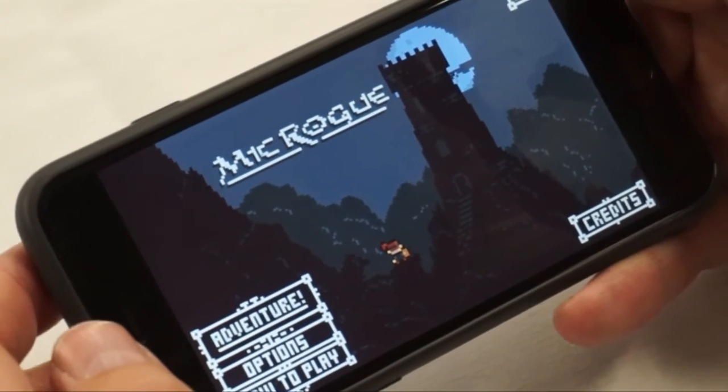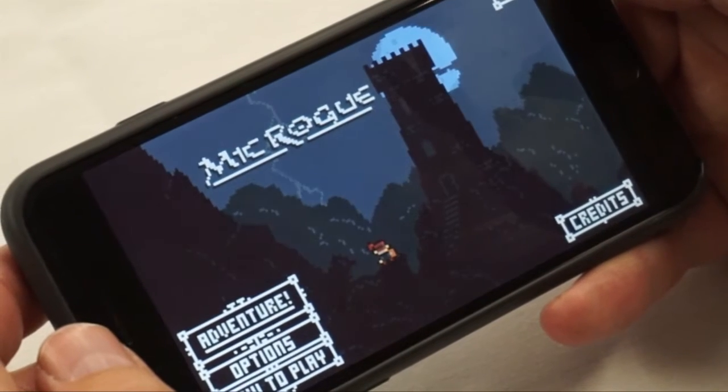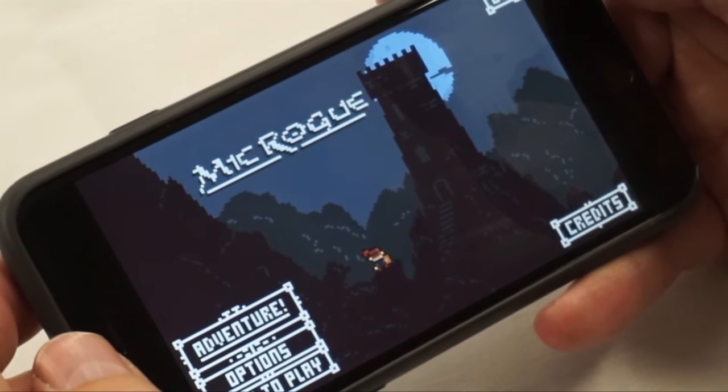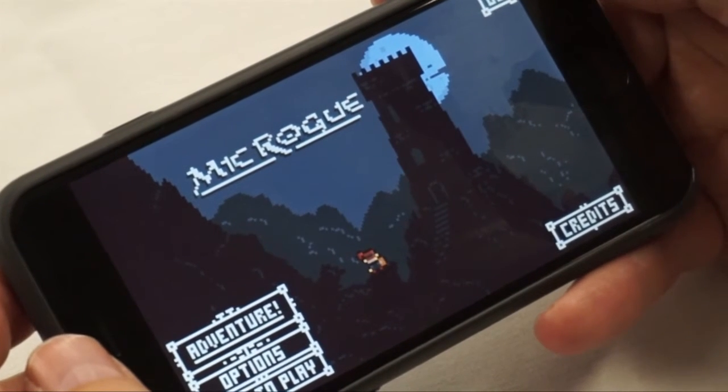Hey guys, this is Simon Sage from iMore. We're at GDC 2015 with Josh from Crescent Moon Games. He's showing off Mike Rogue, a new roguelike with some very pixely graphics.